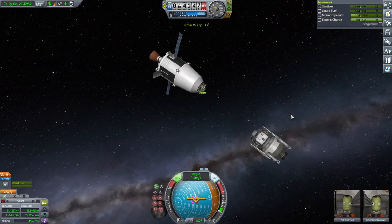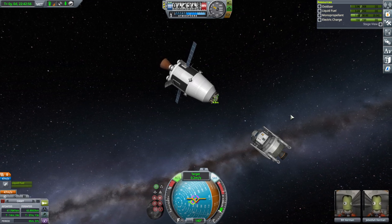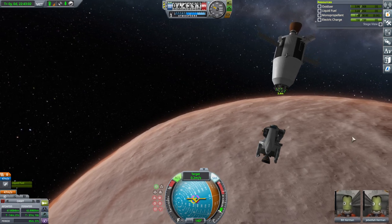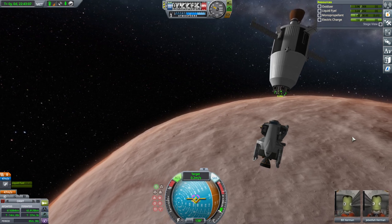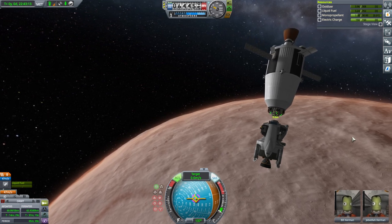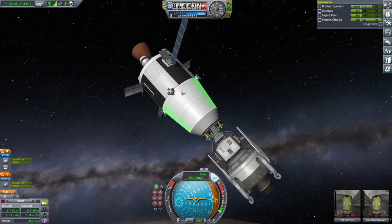Let's slow down a bit. We're a little bit askew, and I can't quite see where the RCS are puffing, so we'll just make do with magnetism as usual. And there we are. RCS off. Let's refuel.